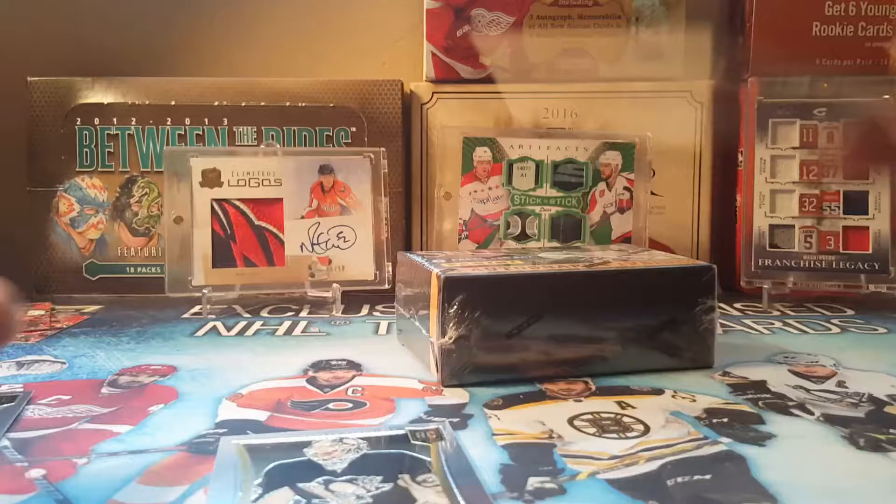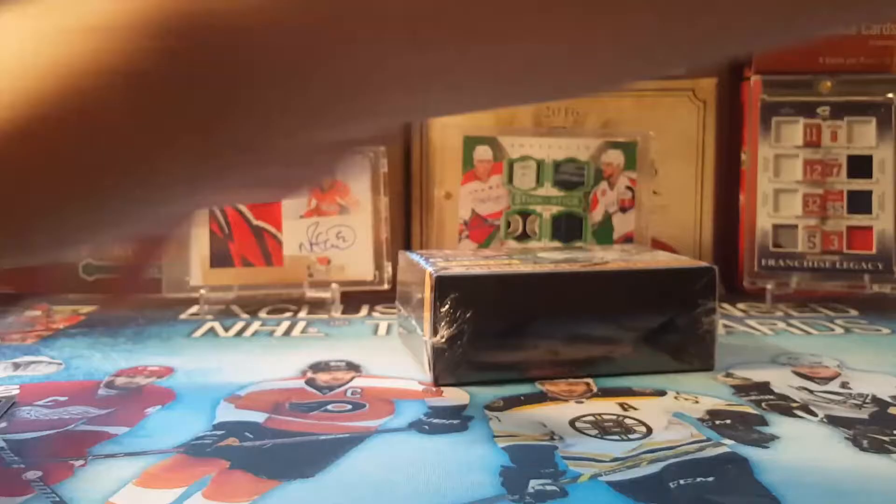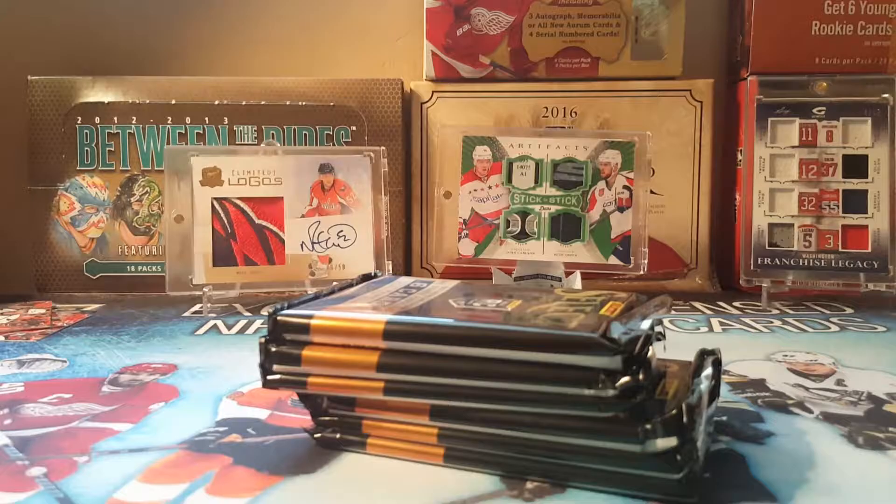And all base to finish it off. So here was box one — not bad. We got a Penguins rookie auto and a Gabriel Landeskog — not patch, but jersey.